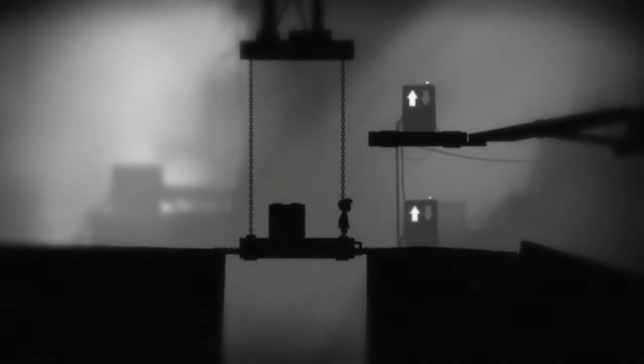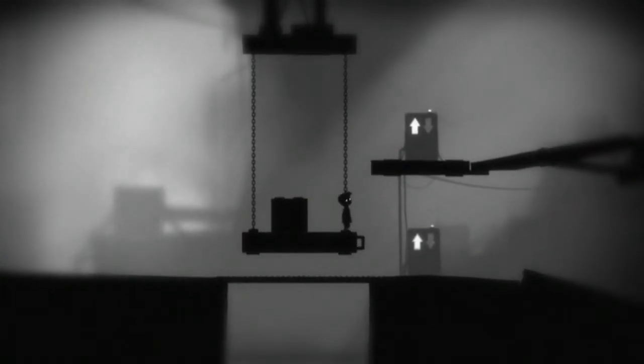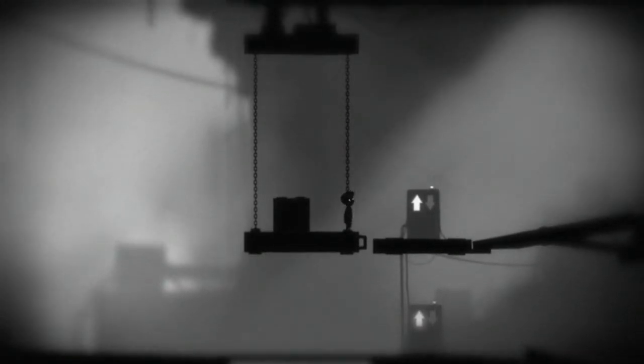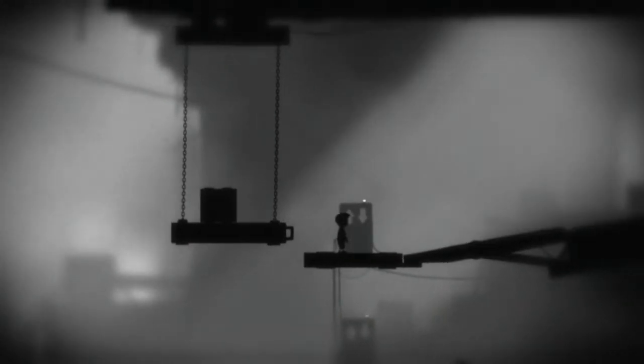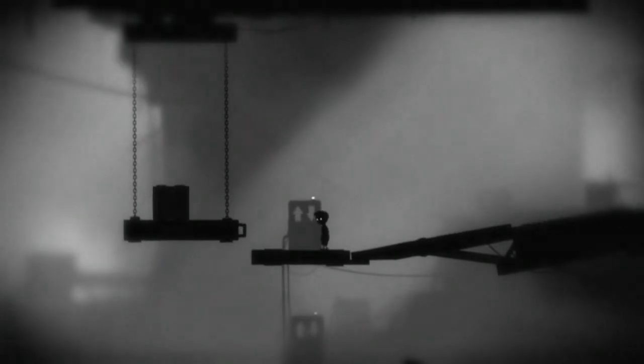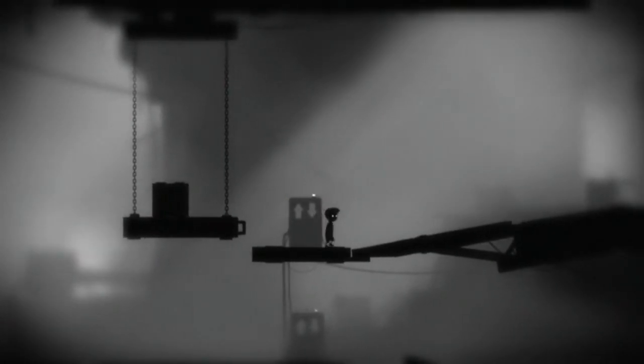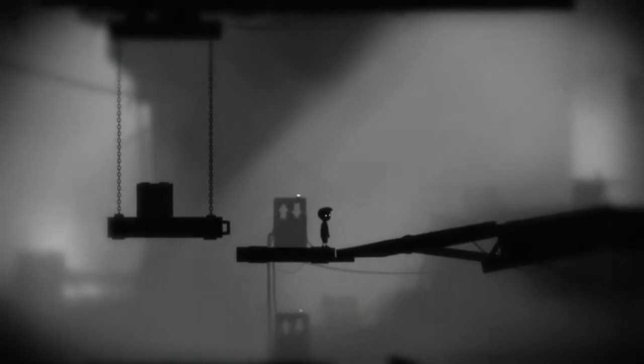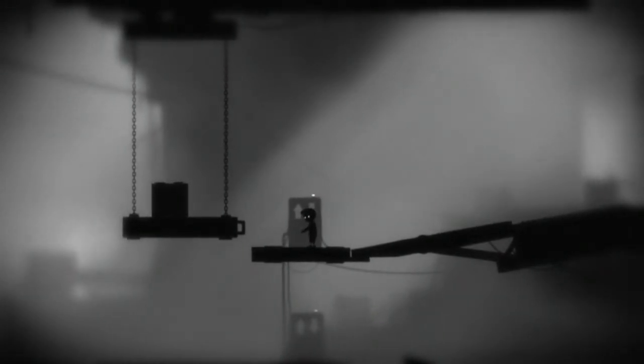I've complained about this before, but one thing I don't like about Limbo is that some of the things you can interact with are not obvious. The only clue — literally the only clue — that you can interact with this thing in the background, which is completely covered in fog, is that he puts his hand out and looks down slightly. That's a very subtle clue.